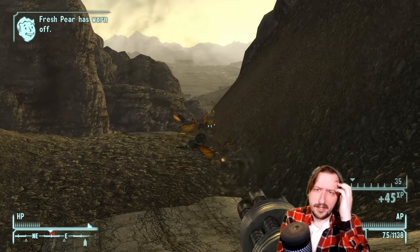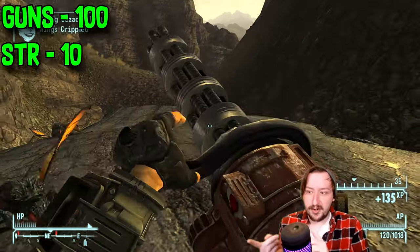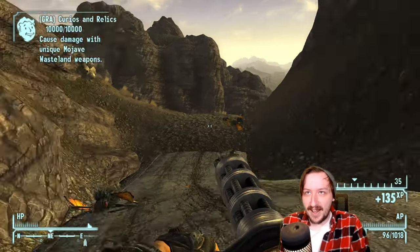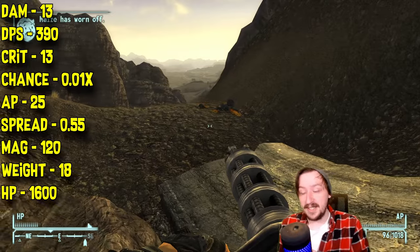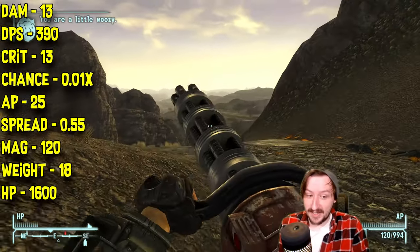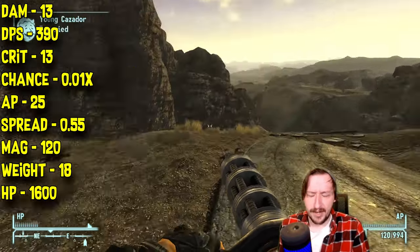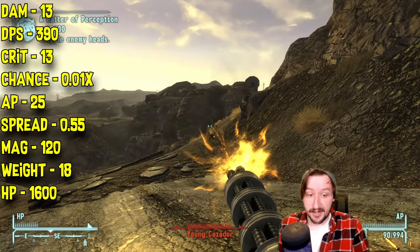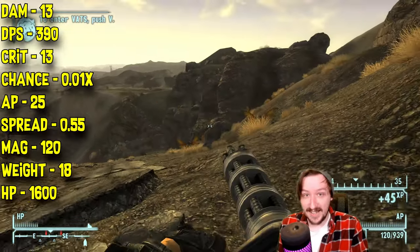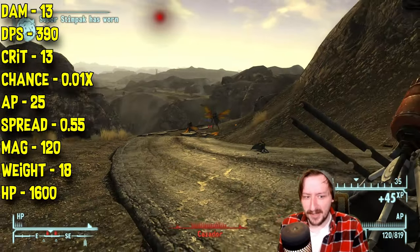The CZ-57 Avenger functions a bit differently from a regular Minigun. It also requires 100 guns and 10 strength. It does 13 damage per shot — one more than the regular Minigun — and 390 damage per second, even higher than the modified Minigun's rate of fire. It has 13 crit damage and an even lower crit modifier at 0.01 times, so you're not going to be hitting crits consistently. It only costs 25 action points to use in VATS, making it a decent heavy weapon for VATS.